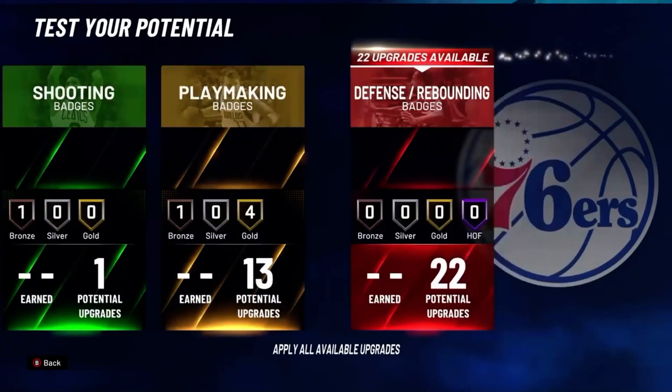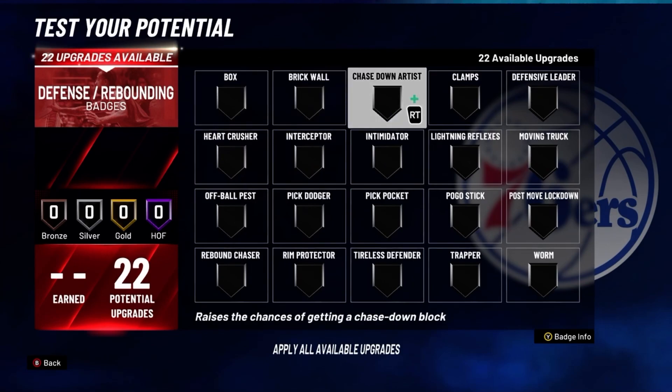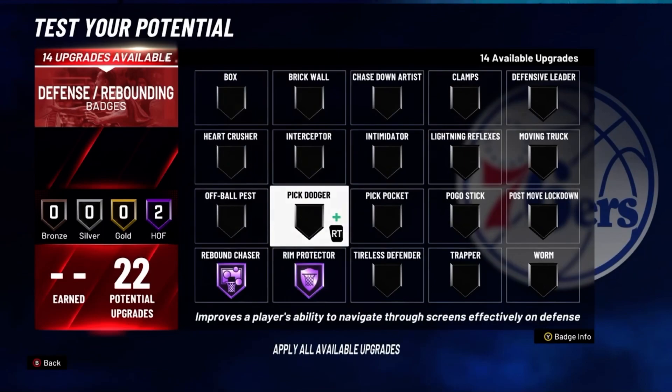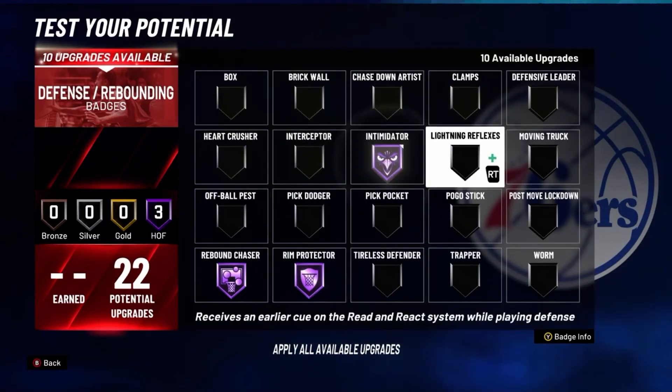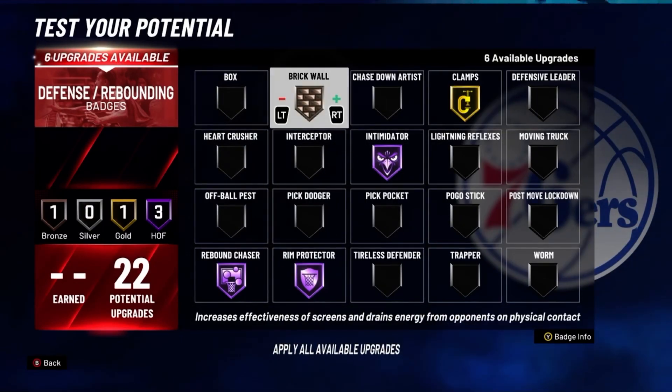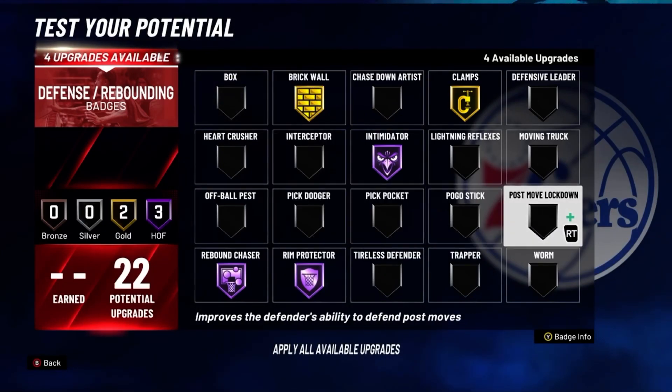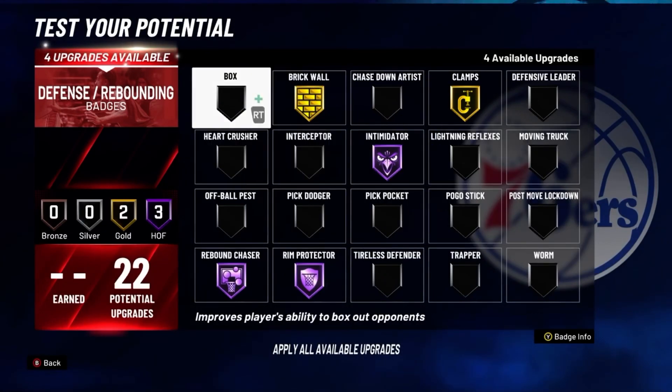For defense, put rebound chaser on Hall of Fame, rim protector on Hall of Fame, intimidator on Hall of Fame, clamps on gold, brick wall on gold, and box out on Hall of Fame.